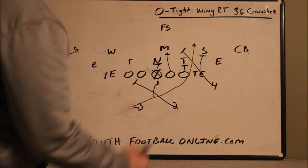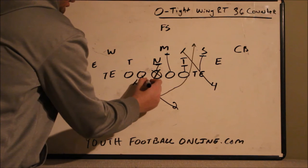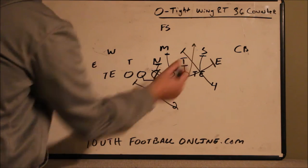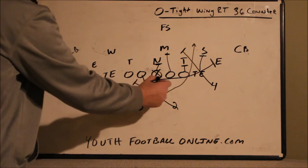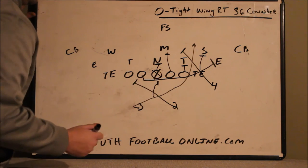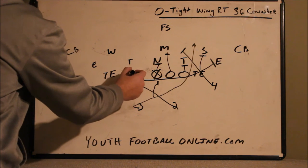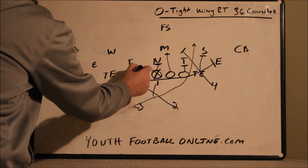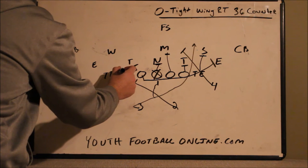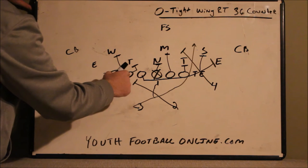The wing is going to lead through the hole, folding down inside the d-end to block the linebacker. We're pulling this guard — he's kicking out the first defender past the tight end, which is usually the d-end. It's important that the quarterback gets depth in the backfield when executing his fake so he doesn't collide with the pulling guard. The tackle replaces the guard gap, and in this case blocks down on the tackle. The tight end replaces the tackle and blocks the linebacker.